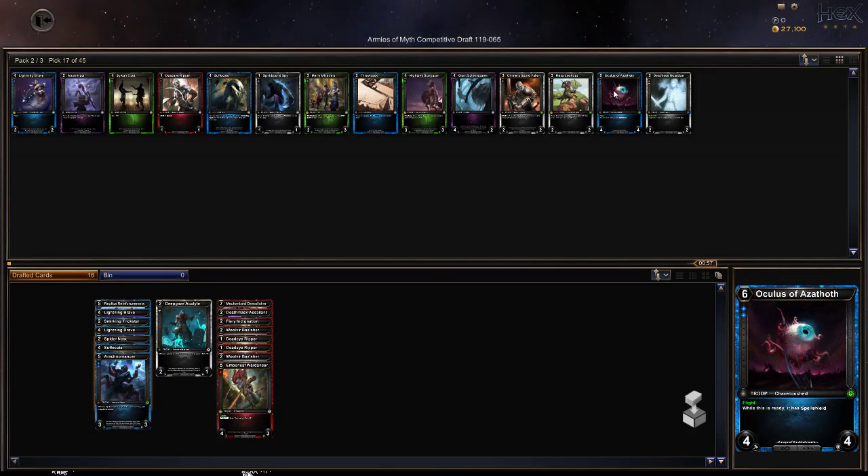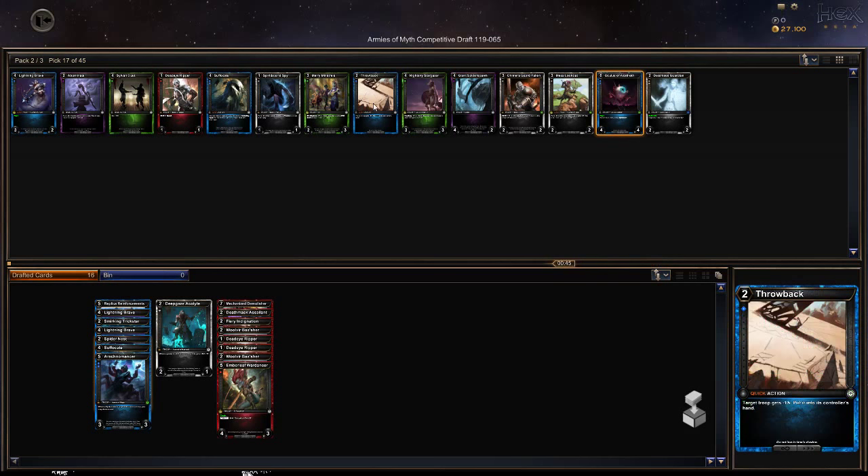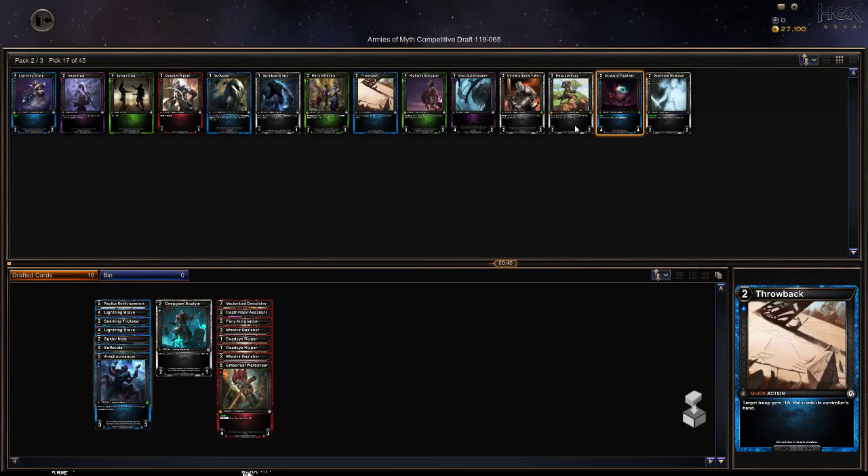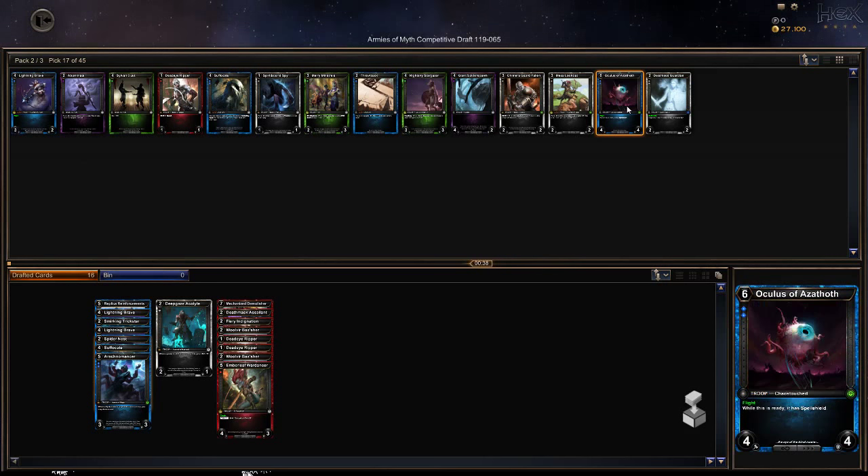Here's a rare someone passed up — swift strike, opposing non-combat damage is reduced by one. Oculus of Azathoth — this looks cool even if I didn't already have blue. Flight: while this is ready it has spell shield and can't be targeted until it's exhausted. A four-four with flight and spell shield — it's not too bad.